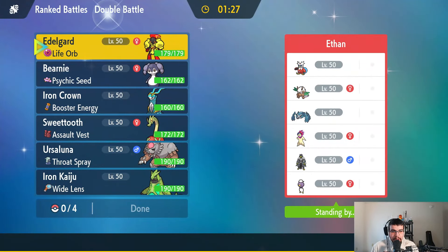We are back with battle number two against Ethan. This is a very interesting team — I'm going to say it's a Wind Rider team. He has Iron Bundle, Shiftry, Metagross, something that might be a Drifloon, Typhlosion, and then Urshifu, which is probably the Water-type again.